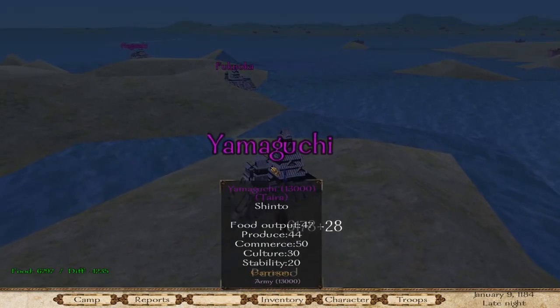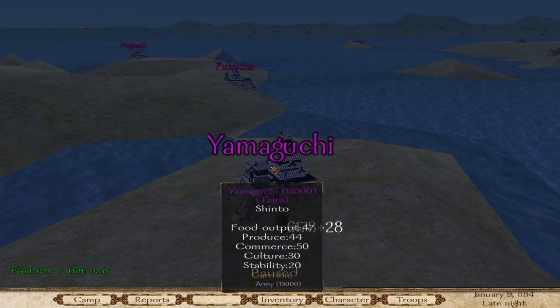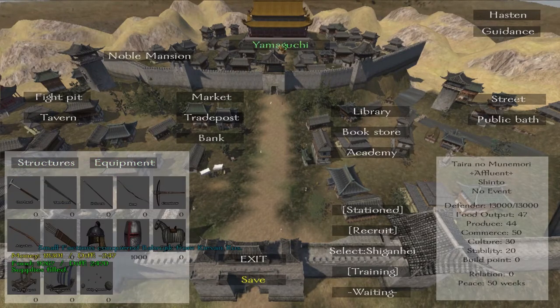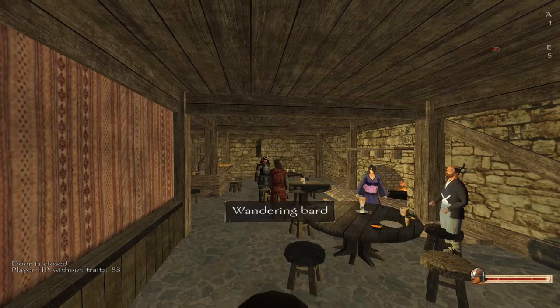Food output is a lot higher than mine. That is a garrison of 13,000 troops — damn. There's no need for me to take this castle right now. Let's go. Oh, the door is closed — let's go to the tavern.